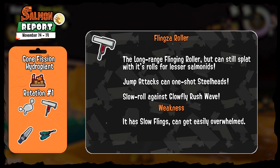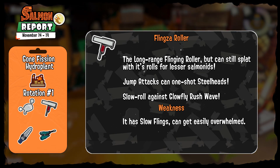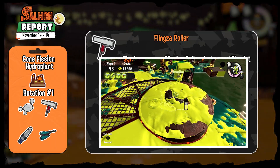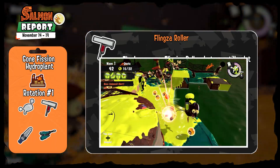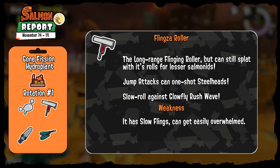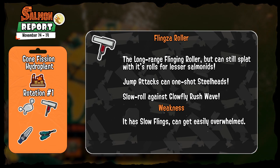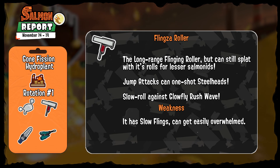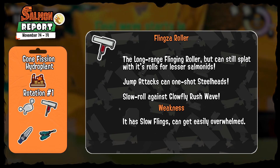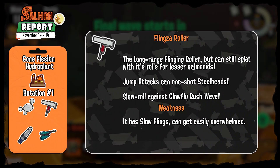The Flingsa Roller is our long range, fling-centric roller that is still very powerful while rolling. For most bosses I recommend its jumping vertical fling for most damage, which can even one-shot Steelheads. Rolls are still powerful against Chums and Small Fry, especially during Glowfly Rush. Remember to slow roll against hordes by only slightly tilting your controls — this technique consumes 90% less ink while dealing the same damage. Its weakness is that it's a slow roller, so pick your battles carefully.